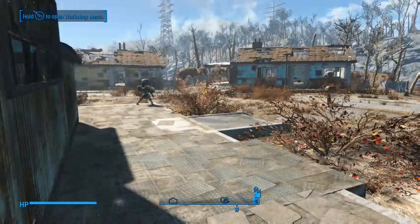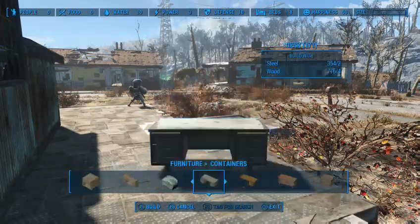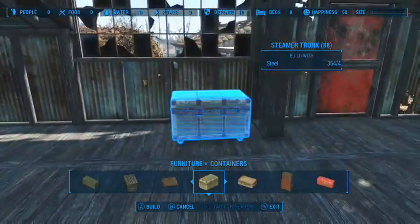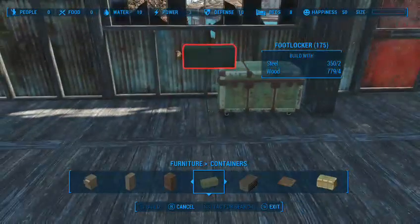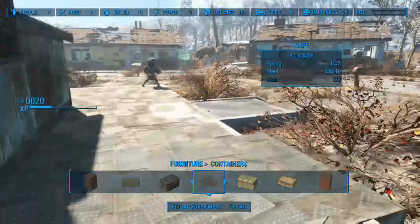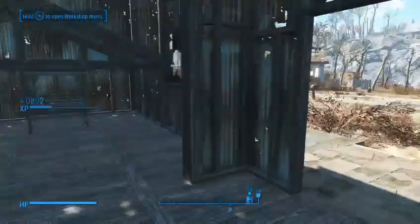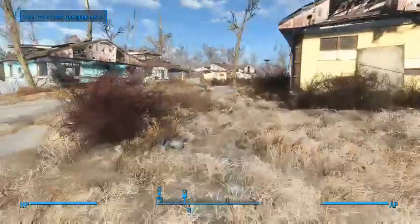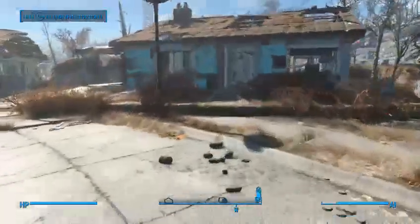These are the basic turrets — they only provide five protection, but for starting off that's what you need. You can get 360 turrets, laser shotguns, spotlights, laser turrets, and missile turrets. There's also a modded turret that's very dangerous and deadly. Then I'll set up storage chests: the big trunk is always my armor chest, filled with whatever armor I feel like using, then an ammo box for weapons and ammo, a chest for miscellaneous stuff, and one for explosives.